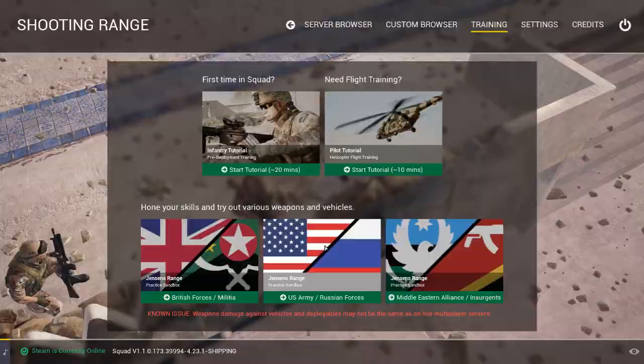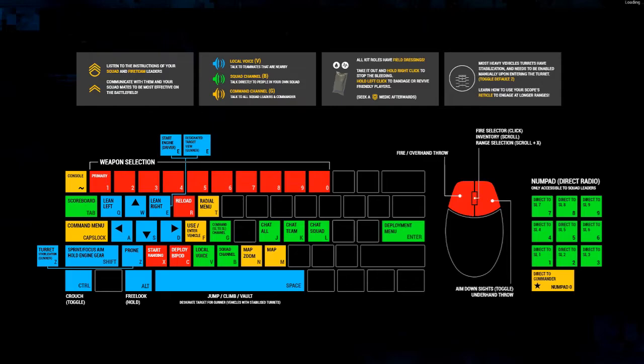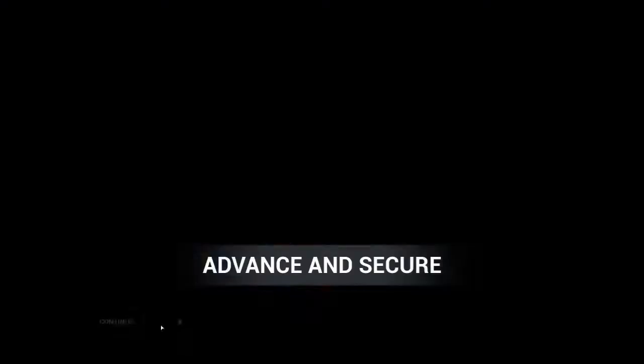I'm going to start by selecting US and Russian. As we load in, we have a screen with our key bindings — a little complex, but we'll get the hang of it. I'll go ahead and select the team I'm defaulted to, which is US. This is the team selection screen you'll see upon entering a game. After selecting US, this is our first screen: the deployment screen.